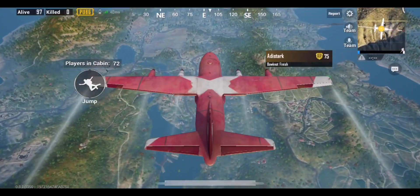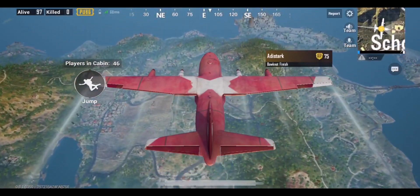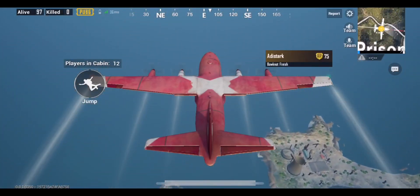One of the best ways to get the Weapon Master badge is to jump at the end of the map. You'll see many offline players who can be killed easily.